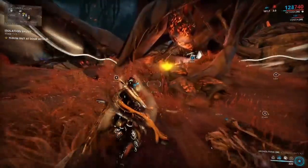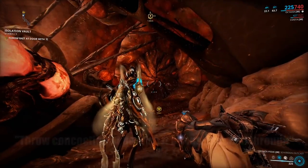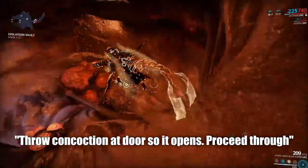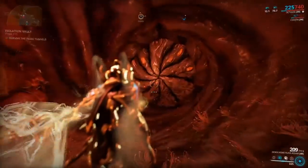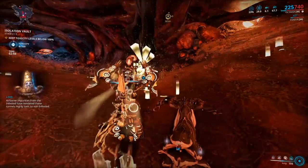As we go down inside we approach an infested mouth-like door. These will only open if you throw the concoction baits at them and inside them. You can do so with your middle mouse button if you are playing Warframe on PC. The mouth will open up allowing us to continue deeper into the cave until we hit another mouth-like door.